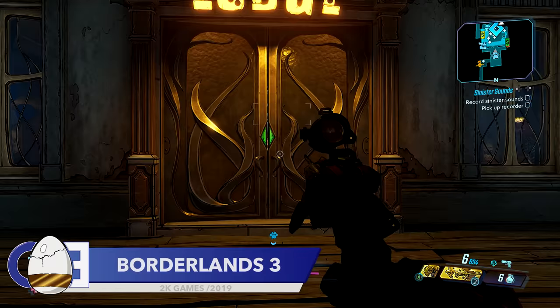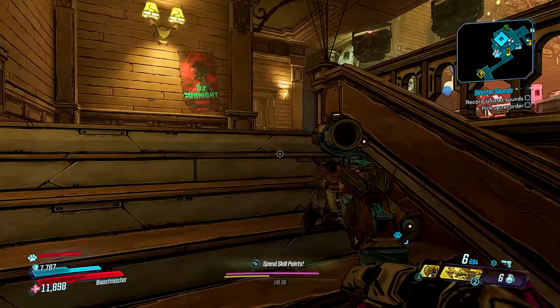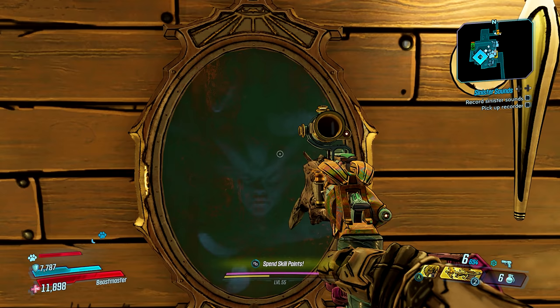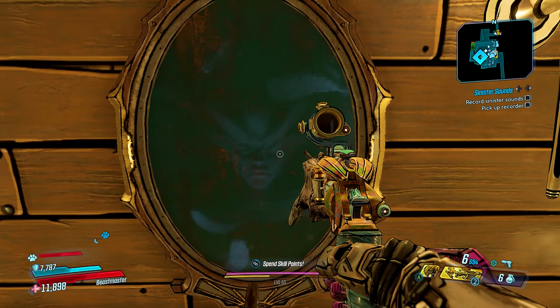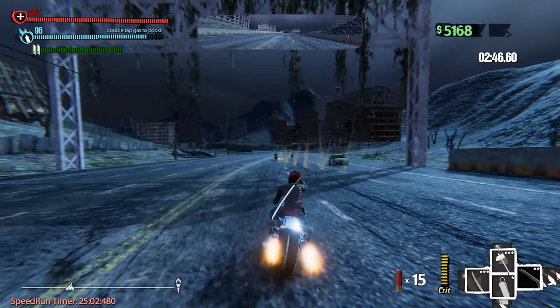This next detail would be pretty spooky the first time you saw it. During the Guns, Love and Tentacles DLC for Borderlands 3, you get to explore the lodge. Fitting in with the theme of the DLC, the lodge is a pretty creepy place, and heading to the bathroom won't make things any better — there's a face that appears. I'm not up to date on Borderlands lore so I'm not sure if this face belongs to someone we know or if it's just meant to creep you out. If you know who it is, please let me know in the comments.